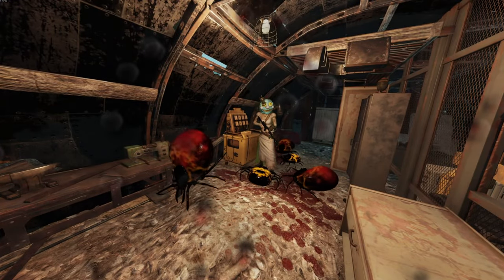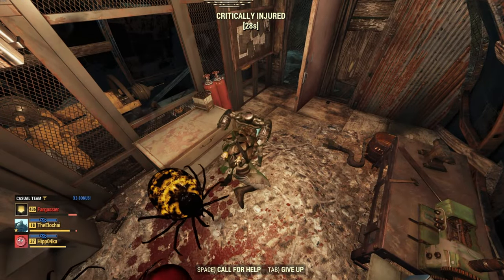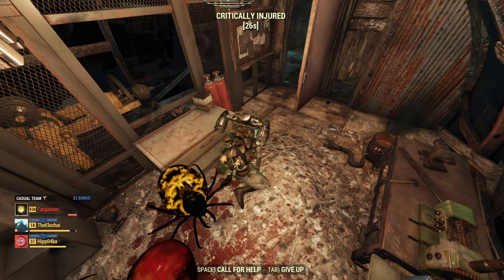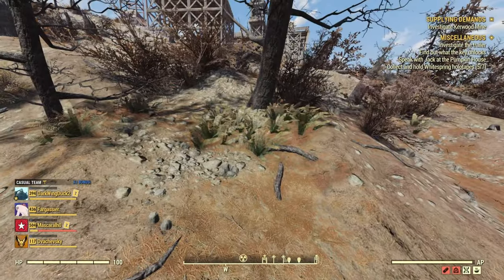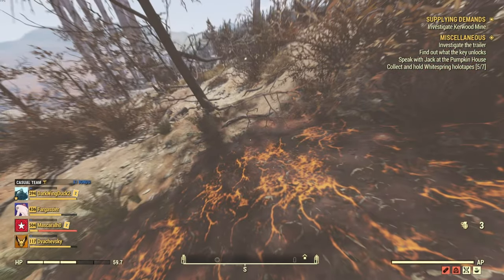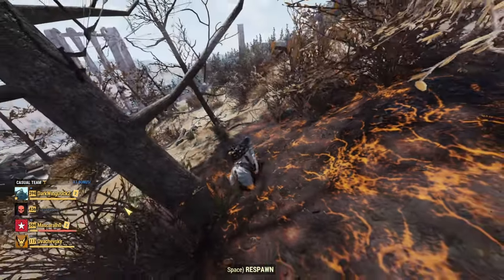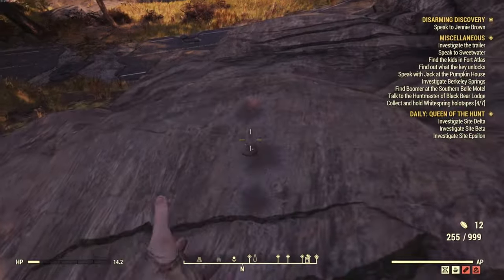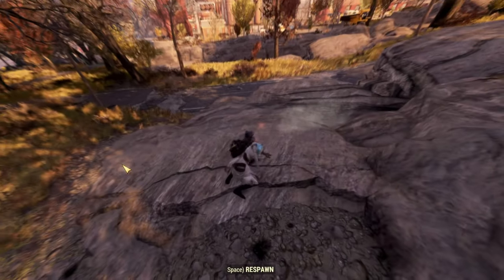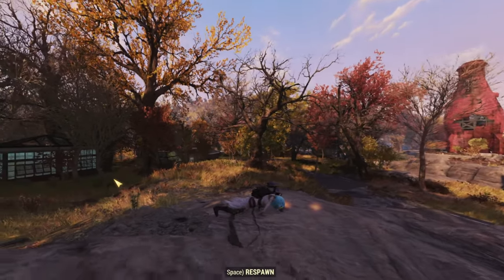There are a few ways to make this method work. You can be a friendly vault dweller and go let a wasteland creature kill you, or if you want to do it yourself, all you have to do is bring out a molotov, frag grenade, or whatever explosive equipment you have. Also, if you're using Fireproof or Sizzling Style perks, make sure those are off, because if you have Healing Factor on you, you probably won't be able to commit suicide.